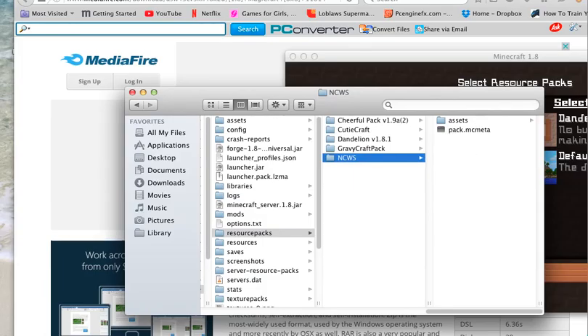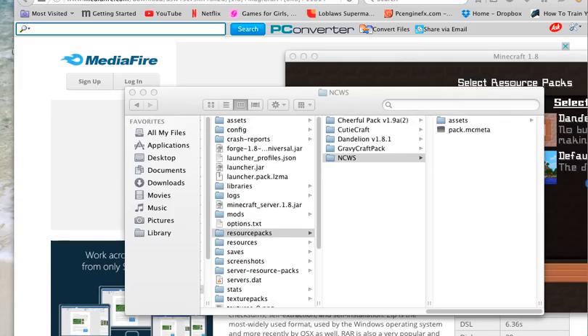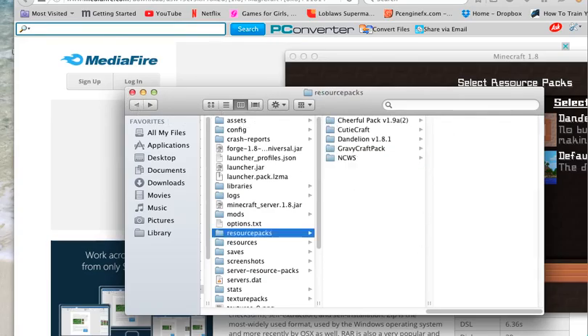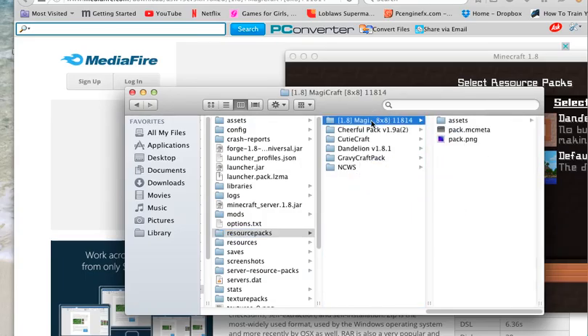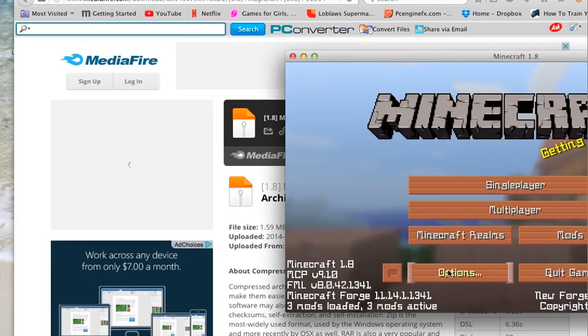We are going to drag the texture pack in. You can double-click it and it turns into a folder, and you're gonna put it right in there. I clicked on that by accident — let me try that again. There we go — you're going to drag this into the folder, and as you can see, it is in it.